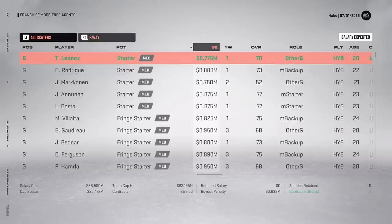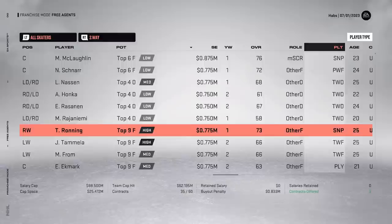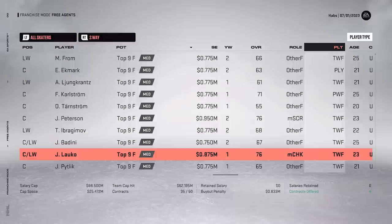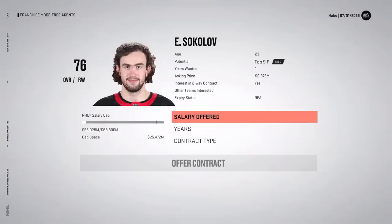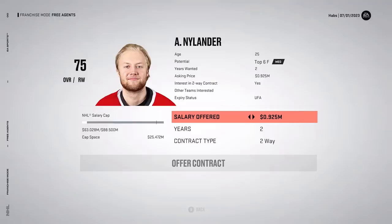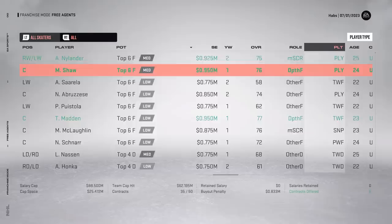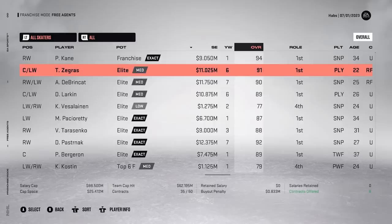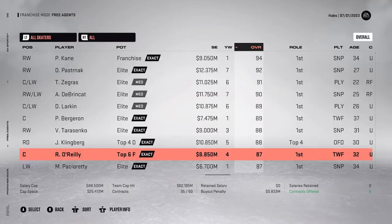Looking at forwards, there are some interesting options: Alex Nylander, Tyler Madden at 23/77, Jacob Locco at 23/76 medium top-nine - not bad for a free player. Sokolov is a sniper at medium top-nine as well - I'll give him a three-year deal. Also trying to sign Alex Nylander and Mason Schar given their medium top-six potential. Then looking at the big names: Kane is 94 overall, Dylan Larkin is available, and there are several top players. I'm making an offer on Larkin at 11 million for six years. After that, considering Bergeron on a one-year deal at 7.5 million.